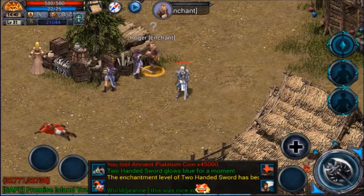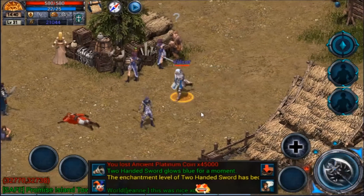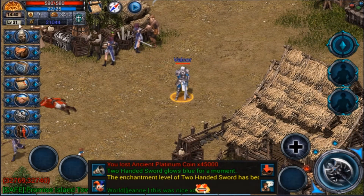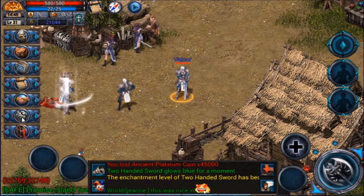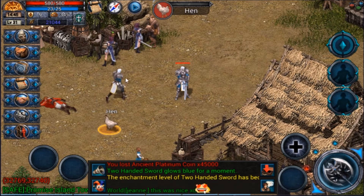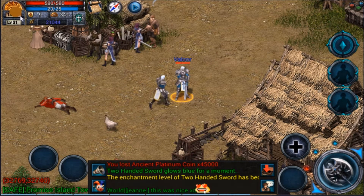We've now officially upgraded our weapon, and now it will do more damage and be a lot more helpful for us in the long run. Now let's actually talk about alignment, because that's the main thing I wanted to talk about in this episode. You'll see all these people running around with slightly red nameplates, white, blue, darker blue, or darker red.